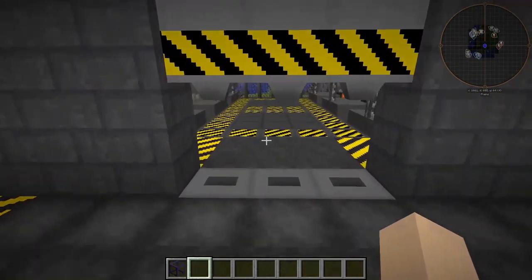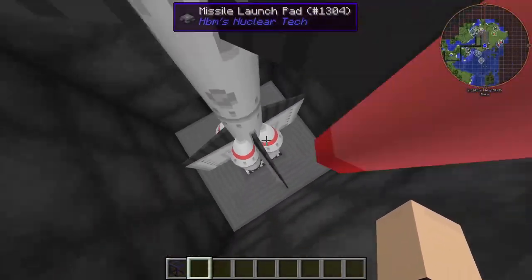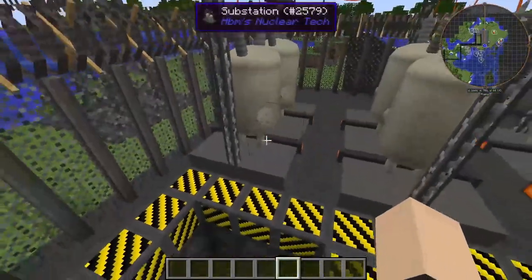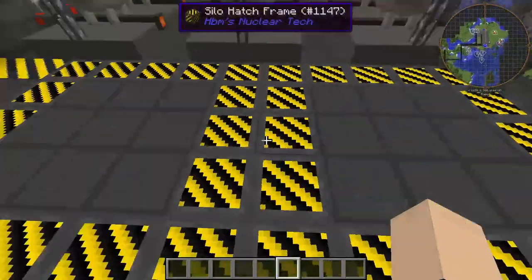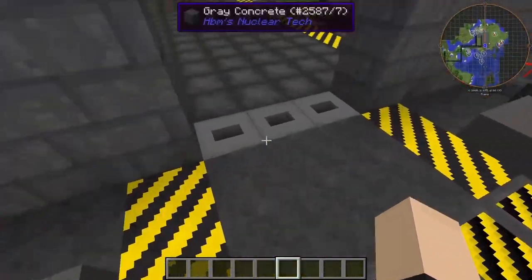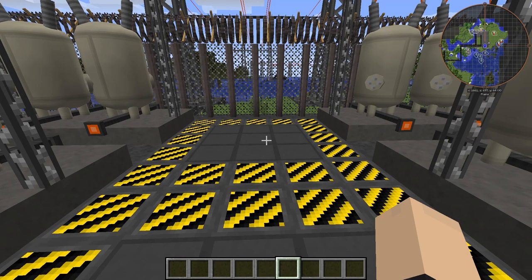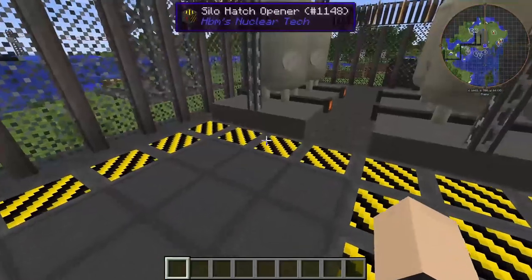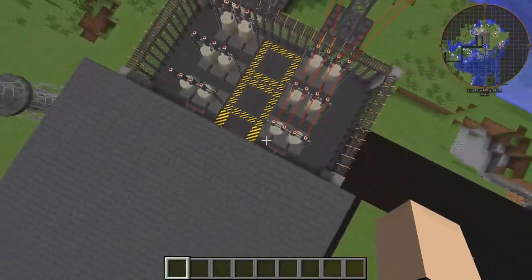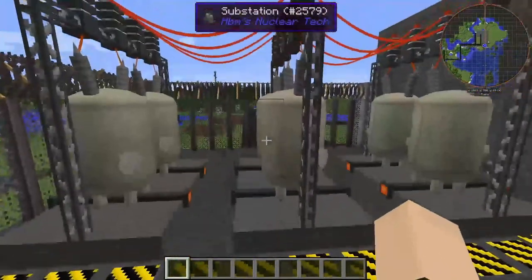We've also done another thing — we actually put missile silos in here as well. Look at that, beautiful — truly a work of art. Yes, we have missile silos inside the power station, which is ridiculous and absurd, because when they take off they're going to destroy the power station with all the hot gases and shrapnel. But it's really nice and kind of hidden — from very far away you might not even notice it.